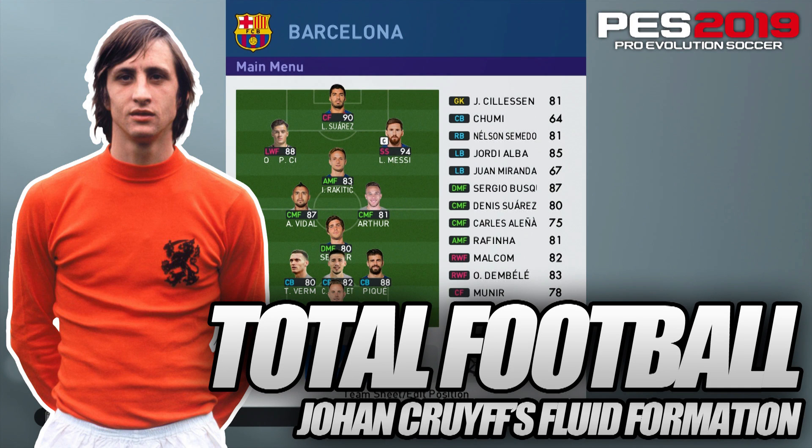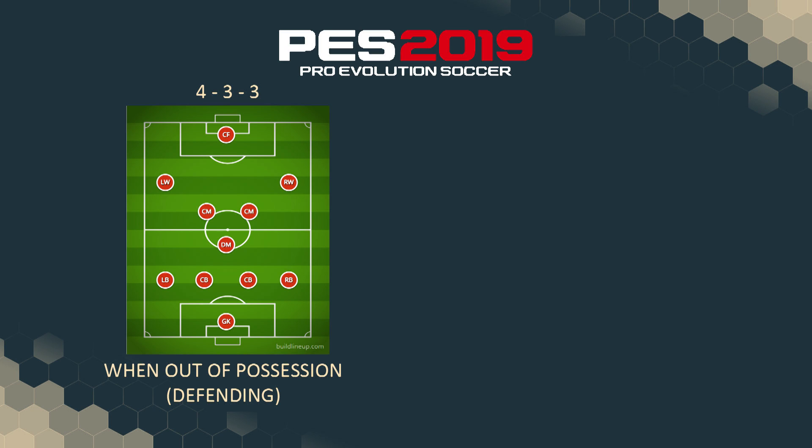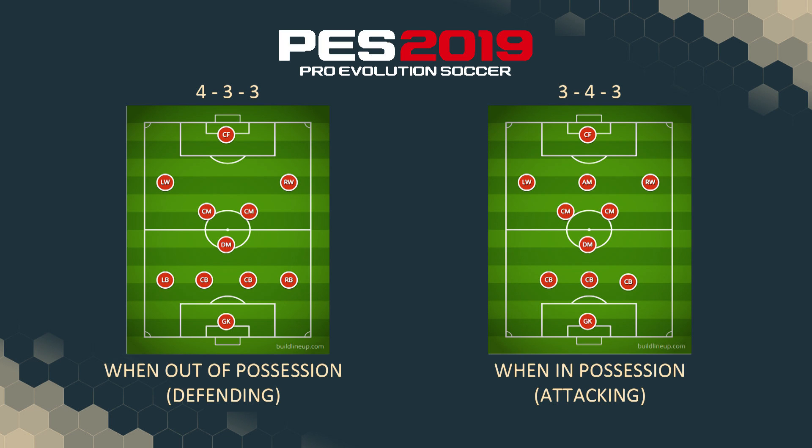Welcome back guys. A lot of you have asked me what formations or tactics I'm using, so I've decided to share one of my favorite formations. This one is actually inspired by the big Dutch legend Johan Cruijff — starting off with a 4-3-3 formation when out of ball position and a 3-4-3 when in possession, and I will show you how to combine those two formations into one game plan.